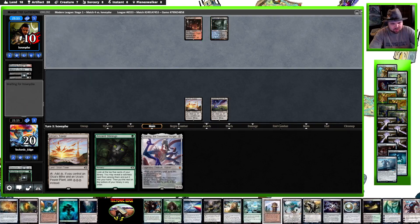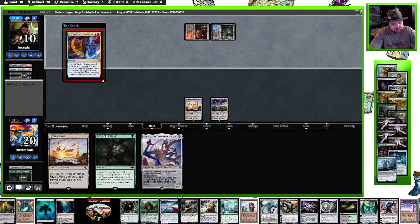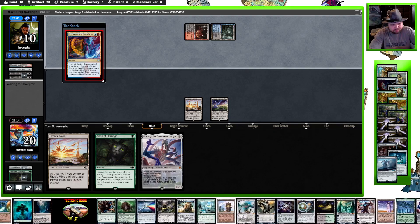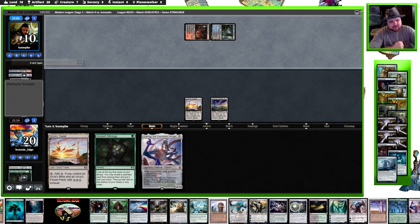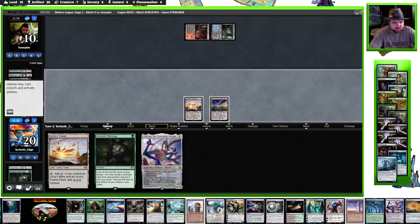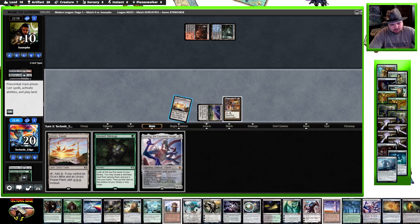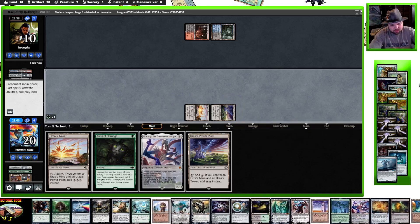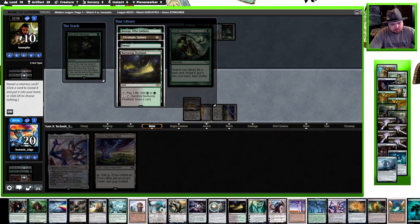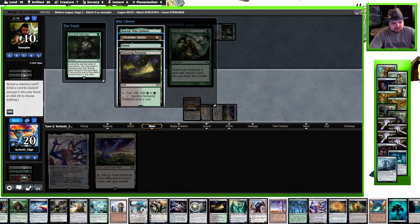This will be the Death Shadow here, possibly a double. An Iteration, alright. Leaving an Unholy Heat in exile, no extra land. This will be nice. Oh, unfortunate — we were close.